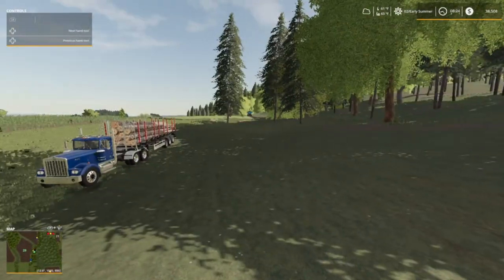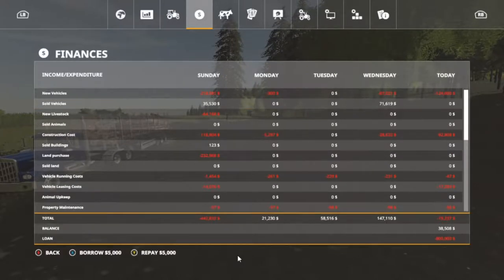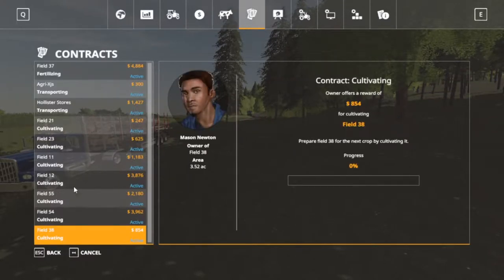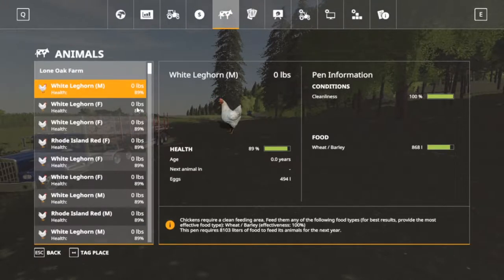I got some of the loan paid back — let's go in and check things out. The loan's down to 800,000. I had a little more money but I bought the mother bin and that auger wagon. I've been doing a lot of contracts — we still got a couple to fertilize and some cultivating. I went ahead and accepted all of them.